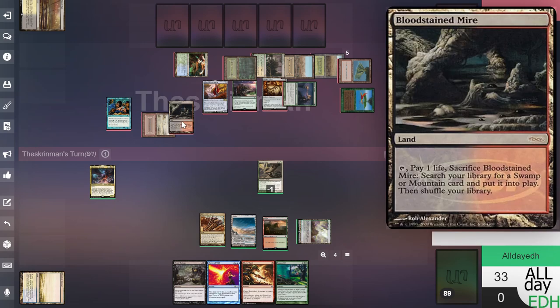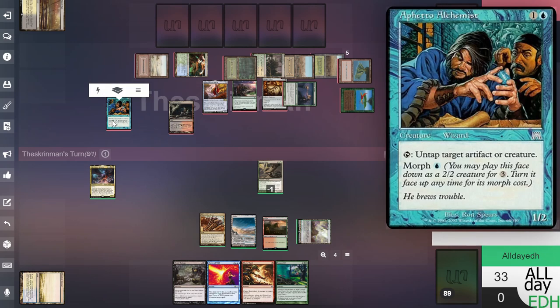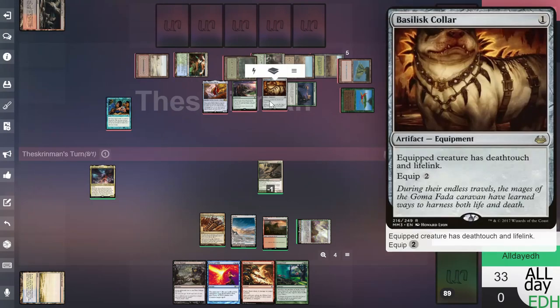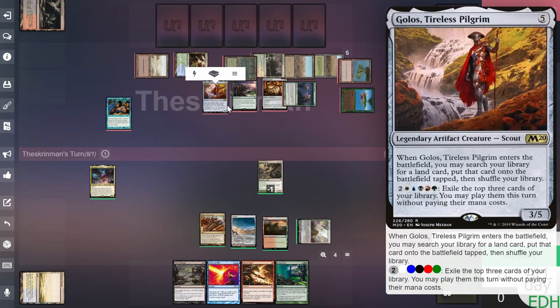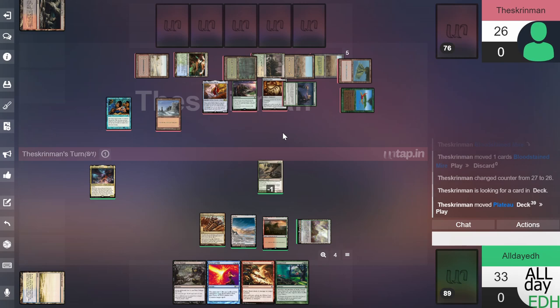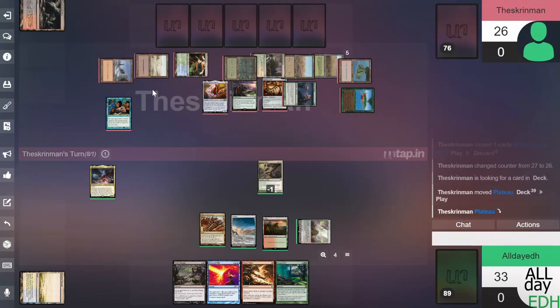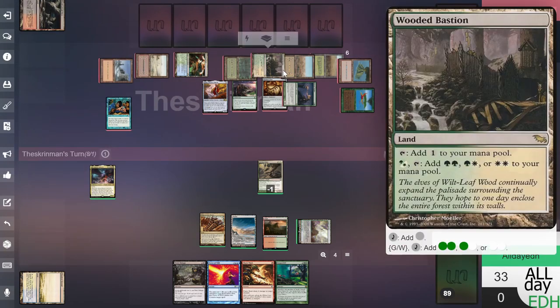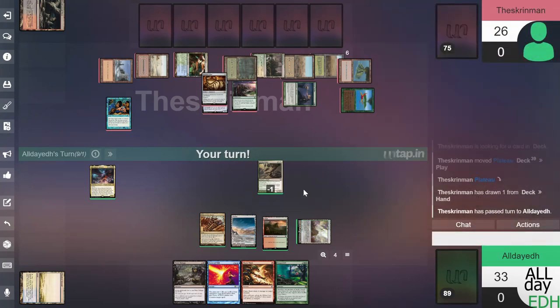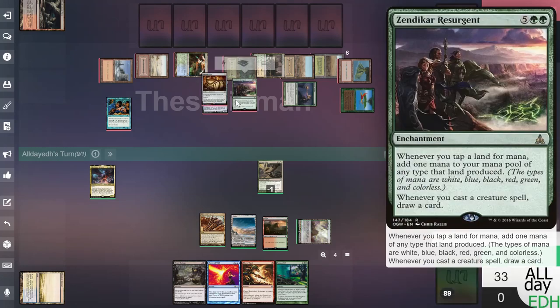He got Bloodstained Mire, Badlands, and Fidel Alchemist with his Golos trigger. We're playing for fun, so it's not that serious, but I'd still like to be able to counter their stuff — that time I couldn't. So he equips Basilisk Collar to Golos.